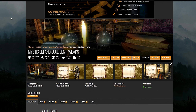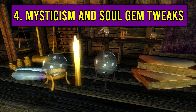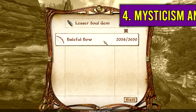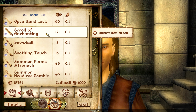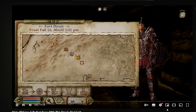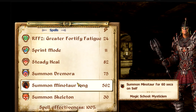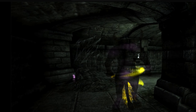Now we have another skill revamp mod called Mysticism and Soul Gem Tweaks. This is another great mod by PushTheWinButton. We recently featured many of his mods on another mod list that focuses on making Oblivion the perfect game by fixing game issues, overpowered systems, and getting rid of a load of boring stuff. I would also recommend checking that video out because the mods on that list are pretty mandatory in my opinion — it's linked in the description.